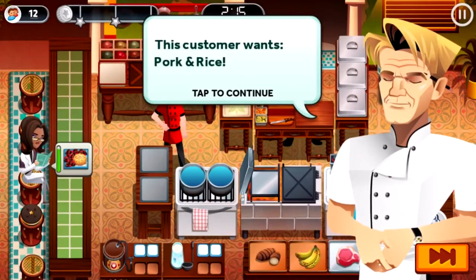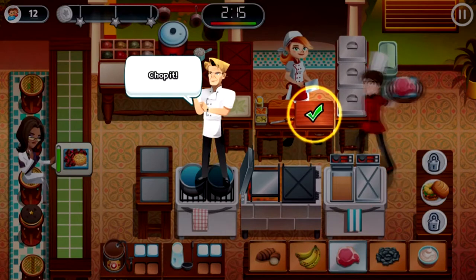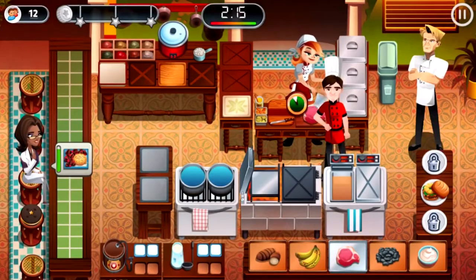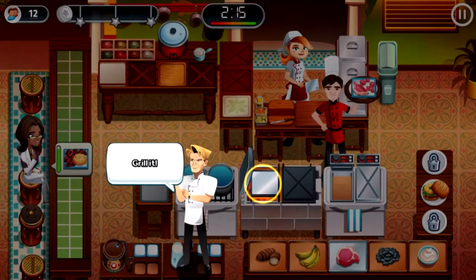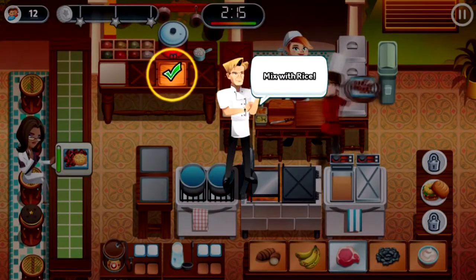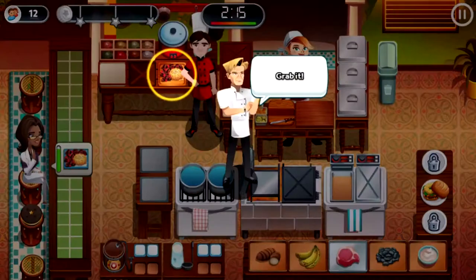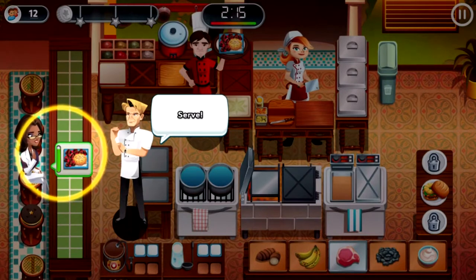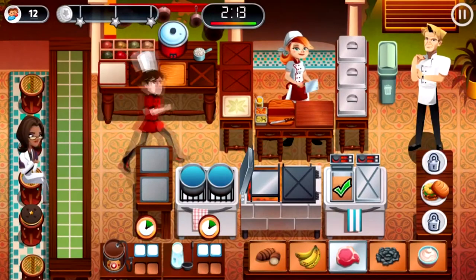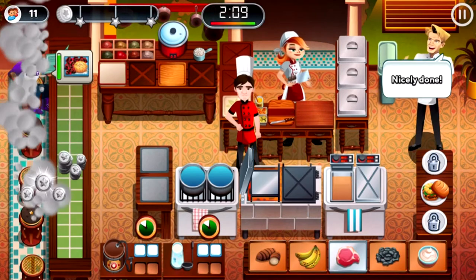This customer wants the new item on the menu. Grab some pork, chop it — so now we're chopping the pork. We just don't need to use the bananas anymore. Grill it, then mix with rice. It's easy, you know. All you do is just chop up the pork and then put it with rice. It'll only get tougher unless I know everything.